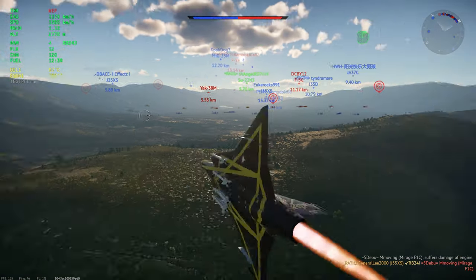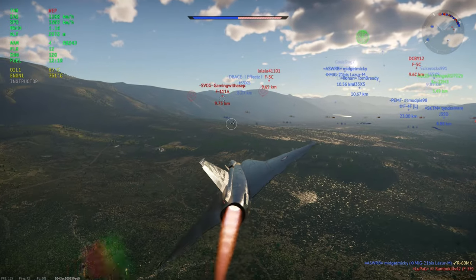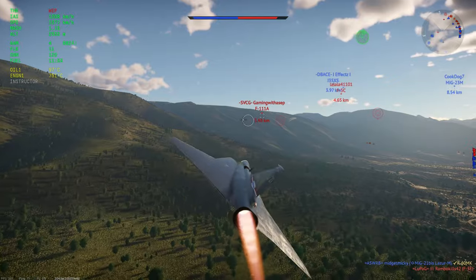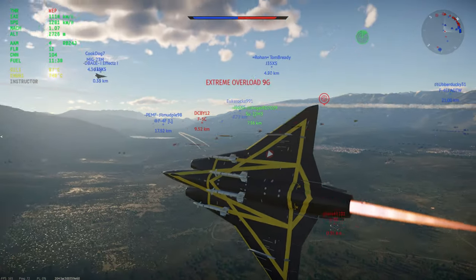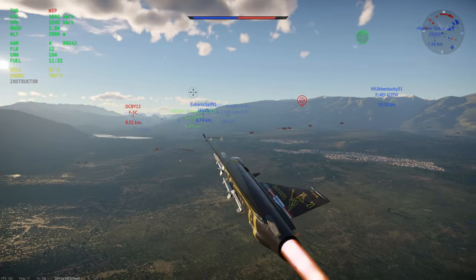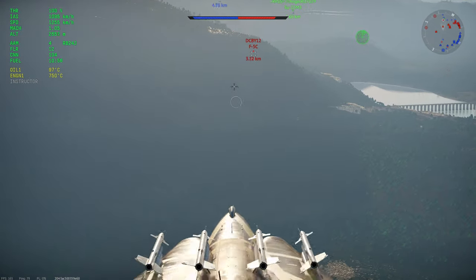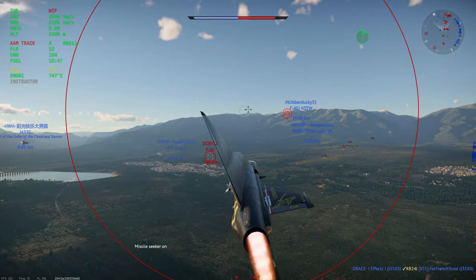Starting with flight performance — I'll be honest, I cannot stand the way this thing flies now. I used to love the Draken, but shortly after Apex, Gaijin changed the flight model to make it more beginner-friendly. It compresses really hard above around 900 km/h — you're sitting there pulling 9, maybe 10 Gs and it does not feel like a delta wing at those higher speeds. Drop below that and you still have all the massive speed bleed issues of a delta wing without the incredible pull the Draken used to have.